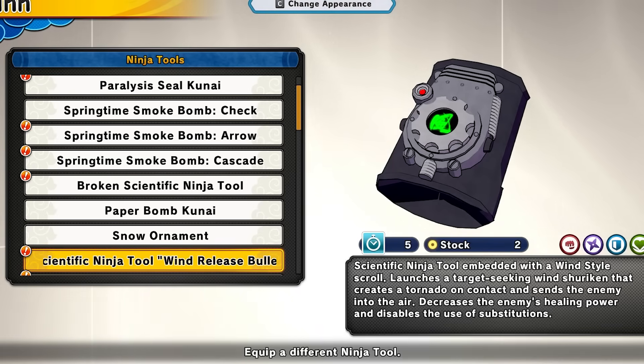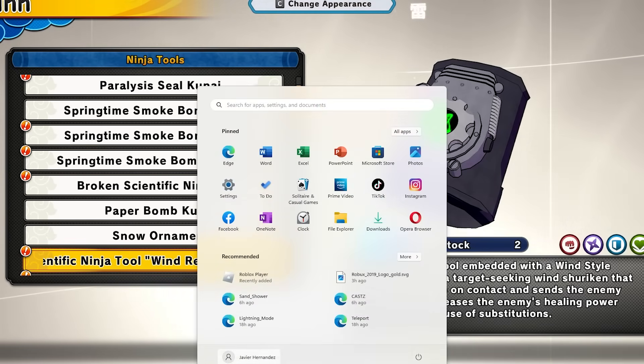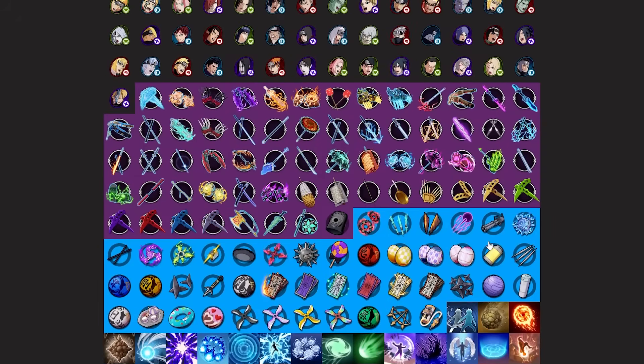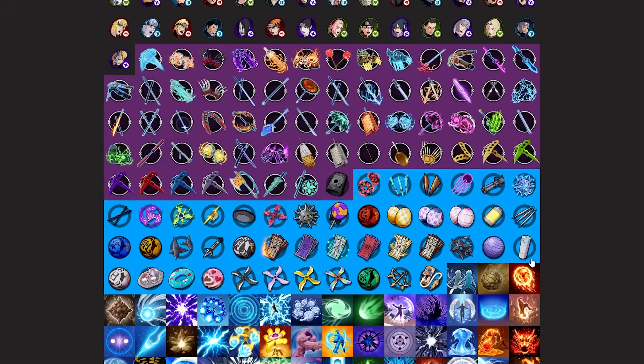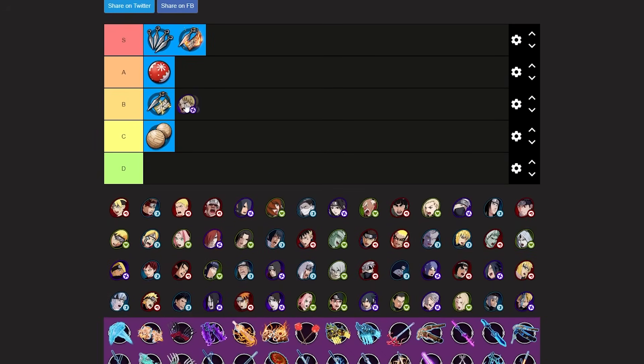Next we have the wind release bullet. It basically launches a small tornado wind attack. It decreases the enemy's healing power and disables the use of subs. Those little effects make it a bit better, and it's good for one-shot builds. But other than that I really don't like that tool. Since I don't see it on the tier list image I'll use a Temari picture for wind style. I'll rate it at low B tier — I like the effects but it could be a better tool overall.